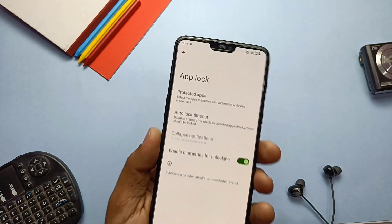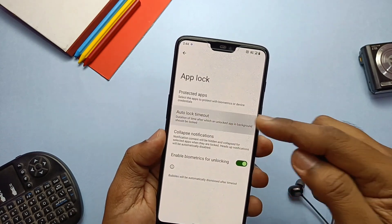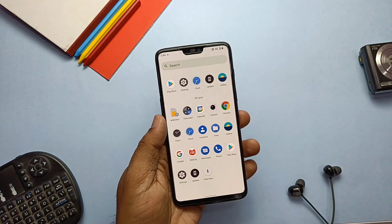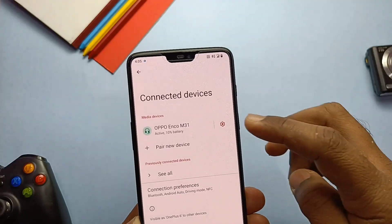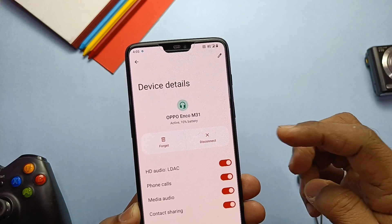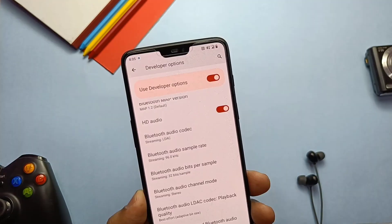You get the app lock tab under the Security settings, but to use it you need to first set up biometric or face lock, then you can lock any app using this setting. The ROM also has three different Bluetooth codecs: LDAC, SBC, and AAC, but your device must support these codecs to use them.